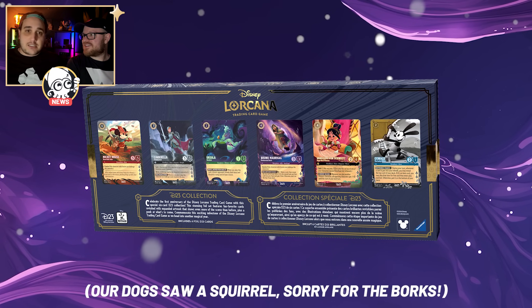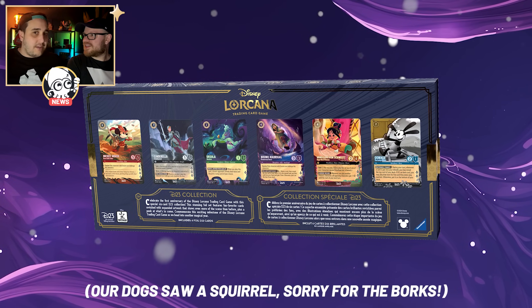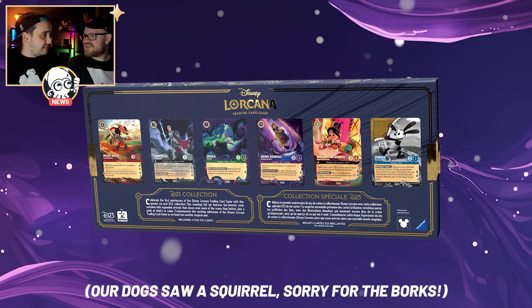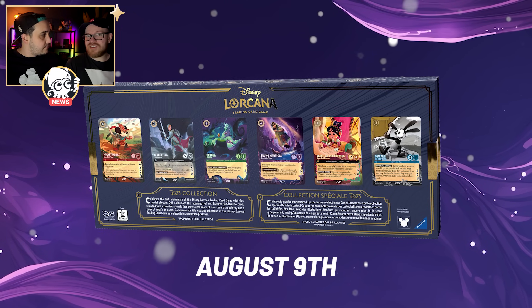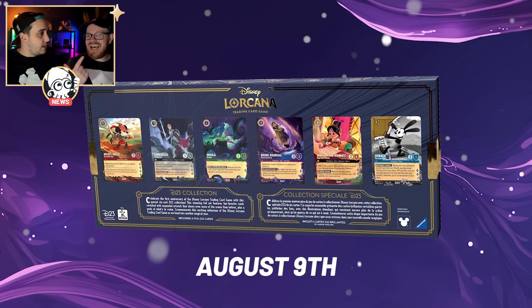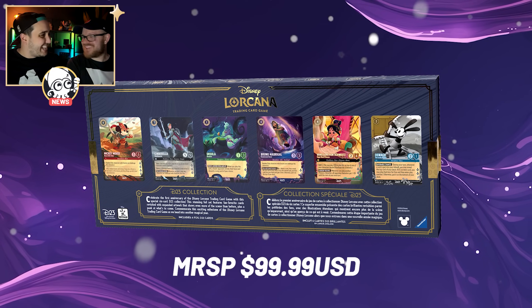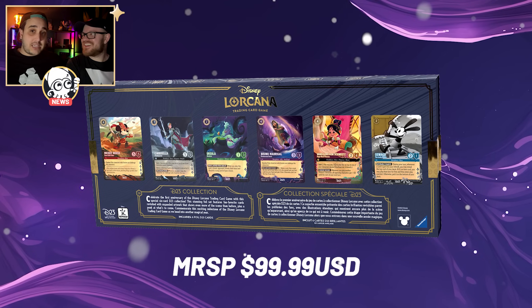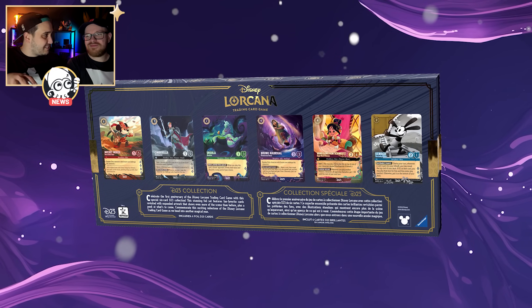It's very exclusive — it won't have as much stock as the D100. It's out on August 9th with the release of Shimmering Skies and retails for $99.99 USD. It comes with six cards, one for each set, including some spoilers from Shimmering Skies and set six.